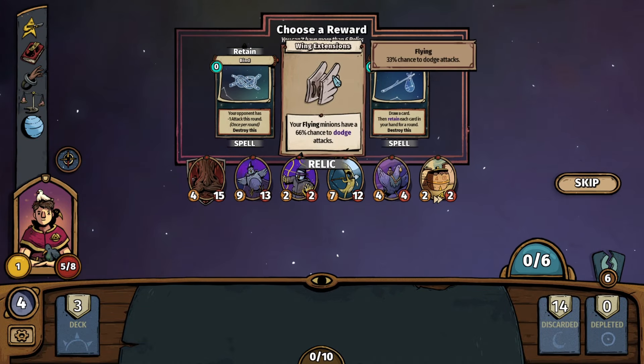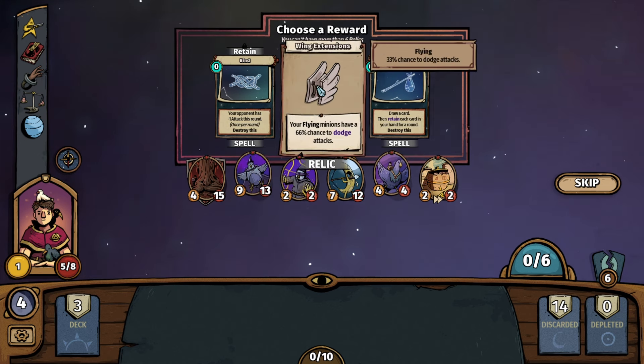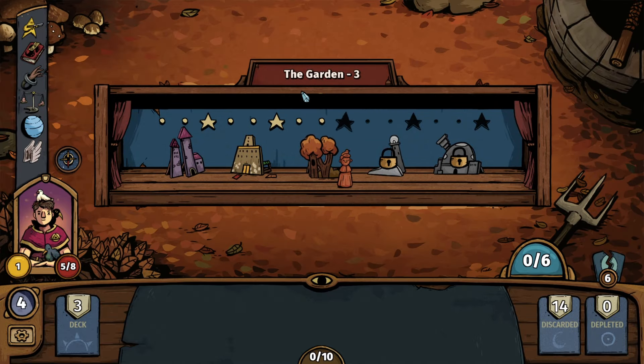Relics! Your flying minions have a 66% chance to dodge — can't have more than six Relics. I think that's a tremendous one for us. Absolutely.